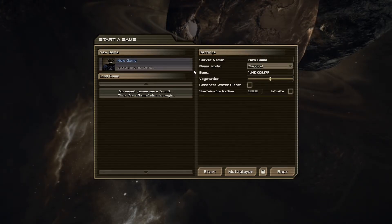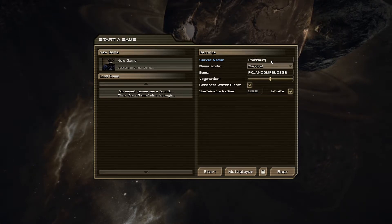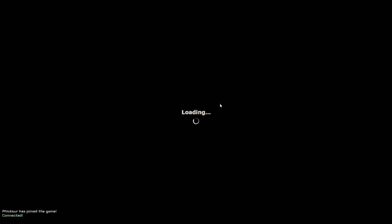So I've got pretty much everything set up. Let's start a game — this is the save I was on, but I didn't play for very long so we're going to start fresh. I'll select generator, water plane, make it an infinite world, and call it Fixer's YouTube World. So we have an official world. Not going for multiplayer right now — for one thing, I don't have port forwarding set up.